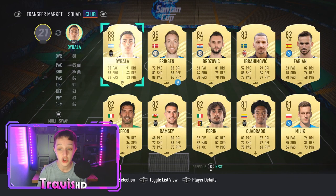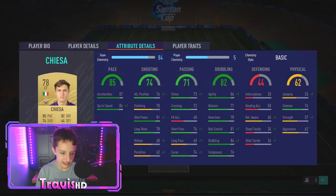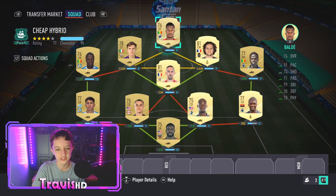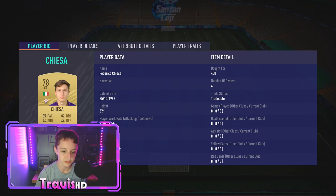Coming in at left CAM, finishing off the squad, we have Chiesa — 4-star/4-star. He gets a strong link to Frank Ribery, which offers so many more chemistry links between those two. He can potentially play a role in a narrow formation in midfield. His physical and defending aren't the best, but he's going to put a shift in — 450 coins for this card.